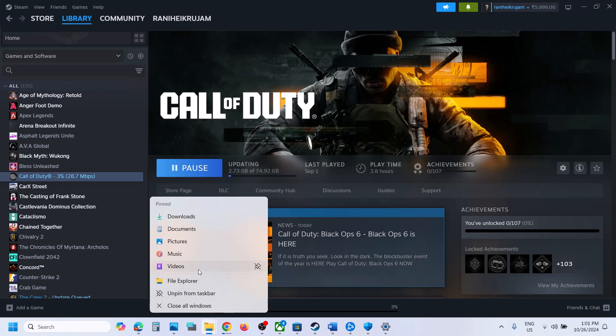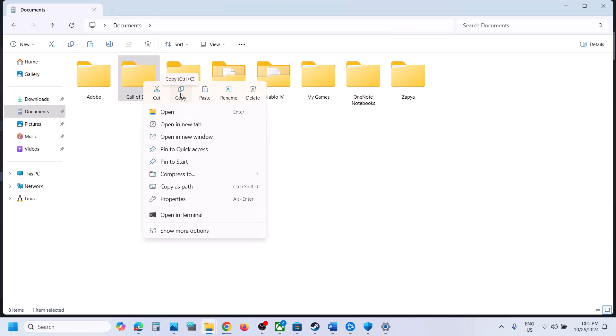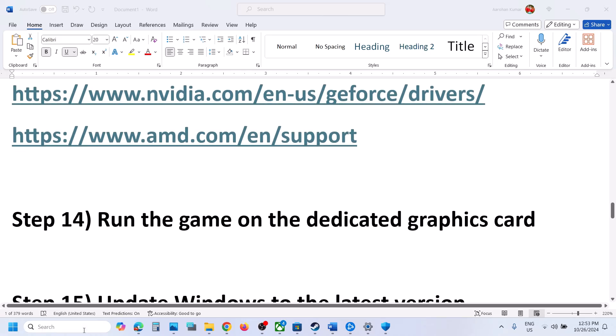The next step is to rename the Call of Duty folder in the Documents folder. Open File Explorer, go to Documents, and you will see a Call of Duty folder. Note that renaming it will lose all saved game progress, so create a backup first by copying the folder to the desktop. Then right-click the folder, click Rename, and rename it — for example, add .old at the end. Once renamed, launch the game and check.